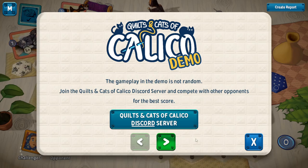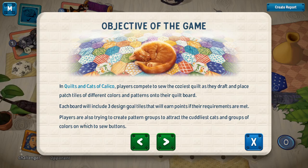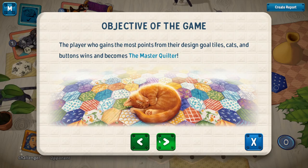Unfortunately this particular version won't get any kind of randomization, so it's always going to be the same game you play. It still gives you a little bit more stuff to do. You compete to sew the coziest quilt as you draft and place tiles — it's a tile placement game where you pick up tiles and try to meet certain criteria on the board. You're also trying to create pattern groups to attract the cuddliest cats, and groups of colors on which to sew buttons. Whoever has the most effective quilt will end up winning.